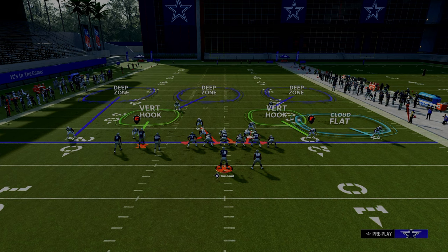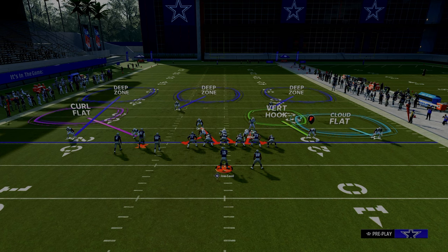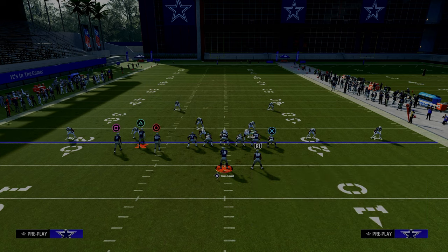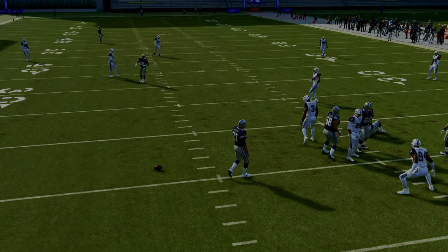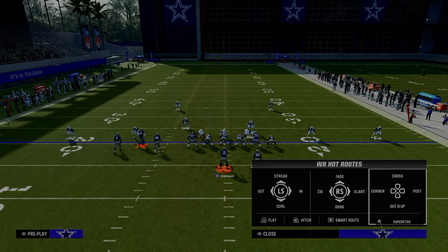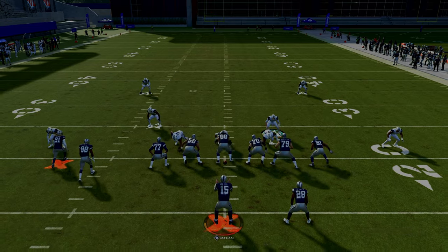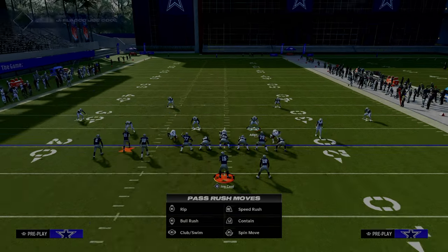One thing I find with Bunch Tight End is they don't really stress the flats as much as regular Gun Bunch does, so a curl flat is a great zone to utilize. They're not going to be able to run any flood concept to the left hand side. A flood concept would look something like this — you can easily flow to the left hand side, the pressure is really good, and they can't throw that corner route to the sideline. So they're left to attack the middle of the field.